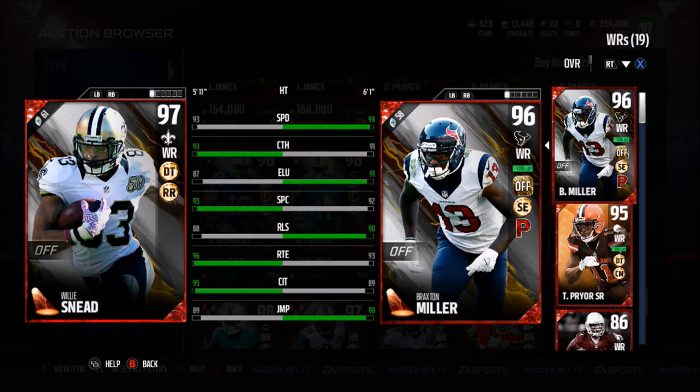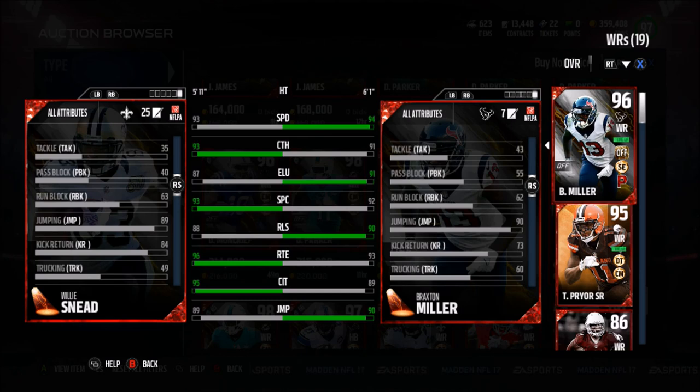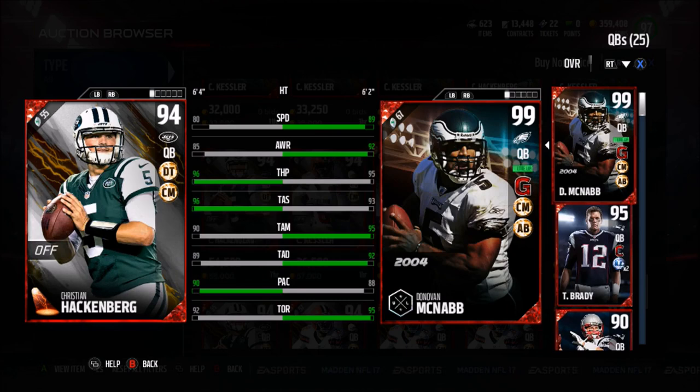There is also a new 94 overall Christian Hackenberg with deep threat and chain mover chemistries: 80 speed, 96 throw power, 96 short, 90 medium, 89 deep, with a 90 play action and a 90 run.